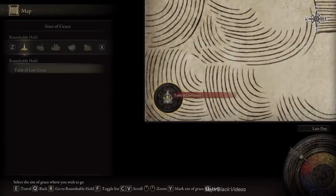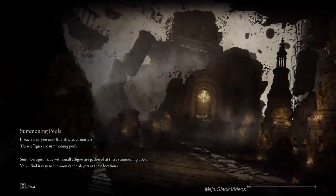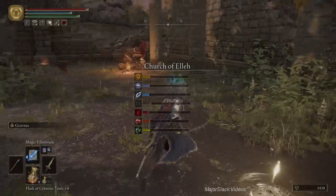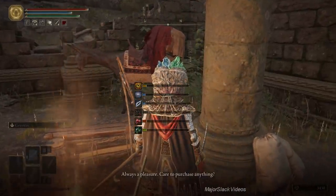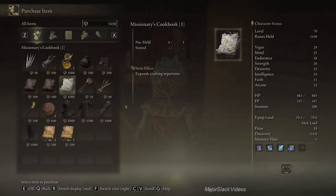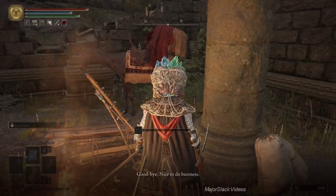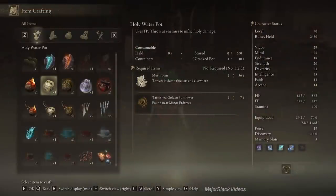Next, let's go to the Church of Ella and buy the Missionary Cookbook 1. This will allow us to make Holy Pots. Holy Pot, Batman! Purchase Missionary Cookbook 1. And if you check your item crafting menu, you now have Holy Pots.